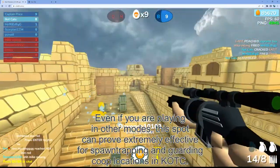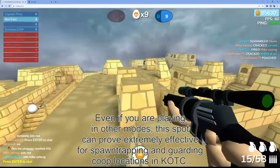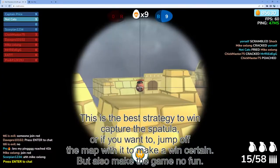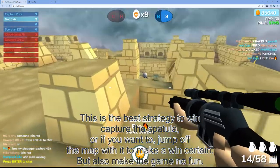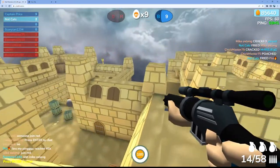Even if you are playing in other modes, this spot can prove extremely effective for spawn trapping and guarding coop locations in King of the Coop. This is the best strategy to win Capture the Spatula, or if you want, you can jump off the map to make a win turn, but that would also make the game no fun.